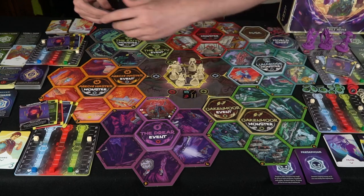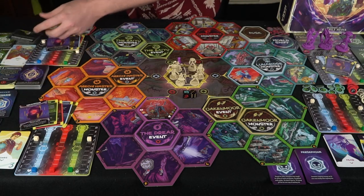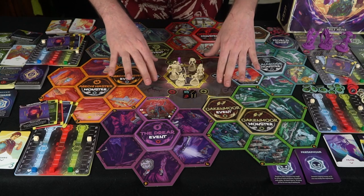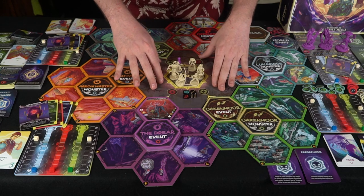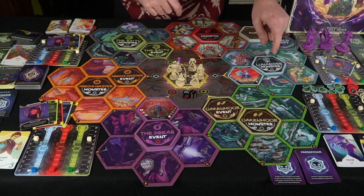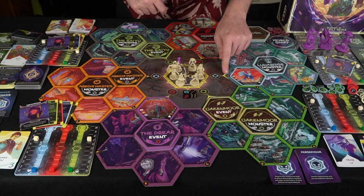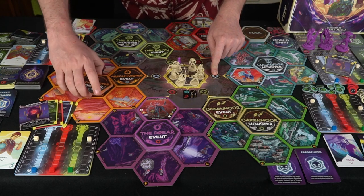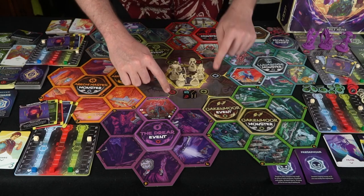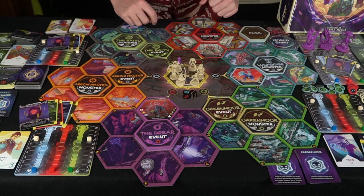The cards are distributed to the players and then they move around during each of the phases of the game. You're going to set up the board with the dojo in the center, and every one of these boards is going to be put down around it based on the color — blue goes to blue, reds, then greens — and it just sets up nicely like this.